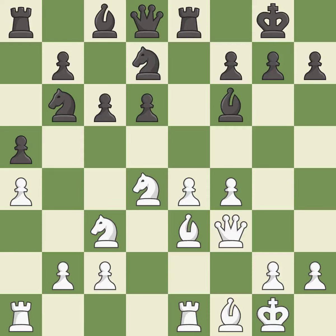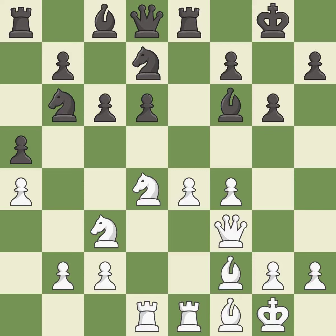This is a fair move — it is good. This develops a rook off its starting square, getting it into the action — it is best. This is the strongest option — it is best. White still has an advantage, but they no longer have a winning position — it is an inaccuracy.